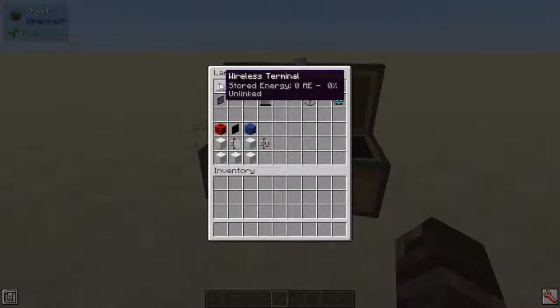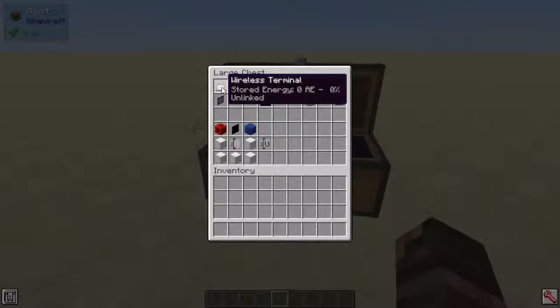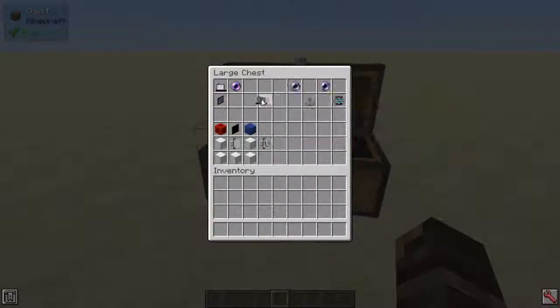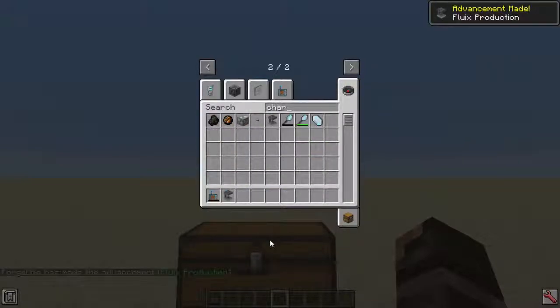The first thing you're gonna need to make is the Wireless Crafting Terminal — that's what this whole mod is based around. If you haven't checked out my six-video coverage of Applied Energistics and my AE2 coverage, I'll link the playlist. To craft the Wireless Crafting Terminal you're gonna need a Fluix Pill, a Wireless Terminal, and an ME Crafting Terminal. This will need to be charged, so you'll need a charger and some power — an energy cell.